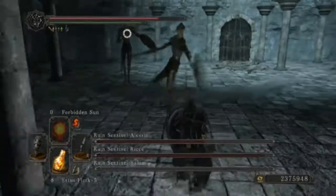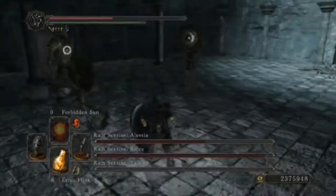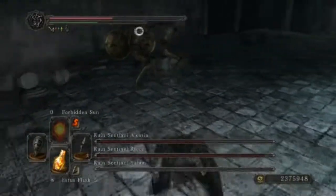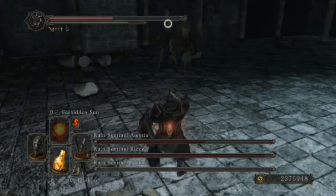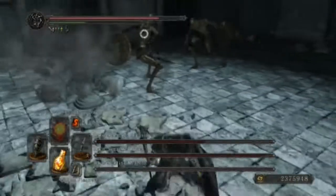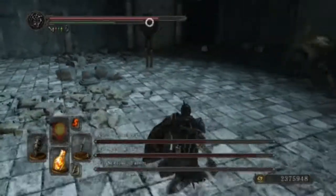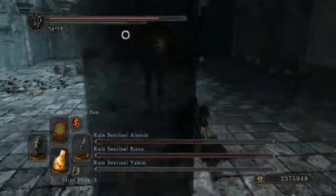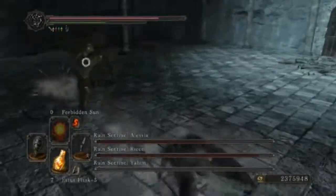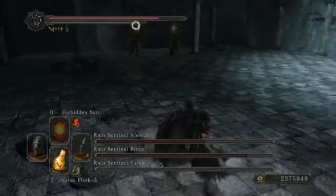If you get hit even while rolling through their attacks, bump up your adaptability to around 20, maybe 30. They also have a two-handed horizontal sweep — that's a good attack for you to get in some hits on them.